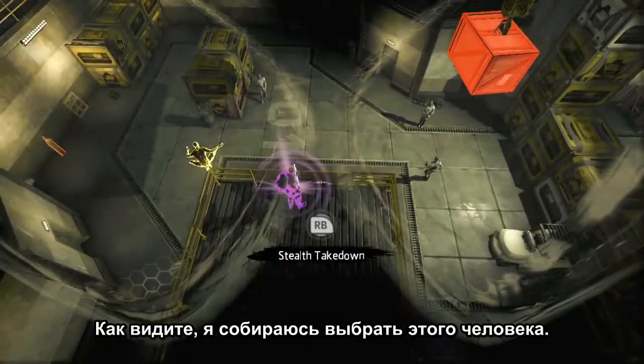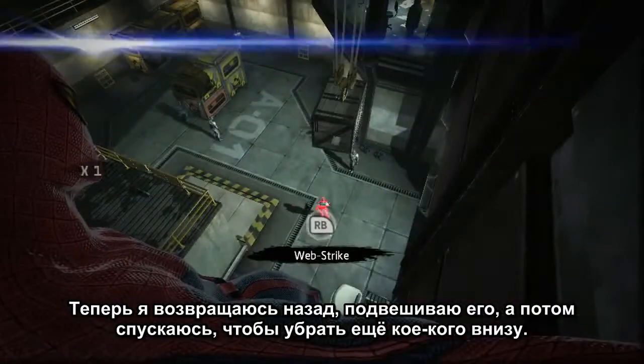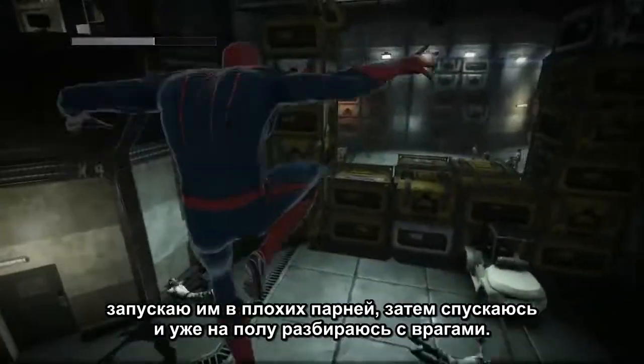You'll see here, I'm going to select this individual and actually perform a stealth engagement on him and take him down before the other enemies notice. Now I'm going to go back, and I'm going to select this Web Rush prop, launch it at the bad guys, and go down and get the guys who are left on the floor.